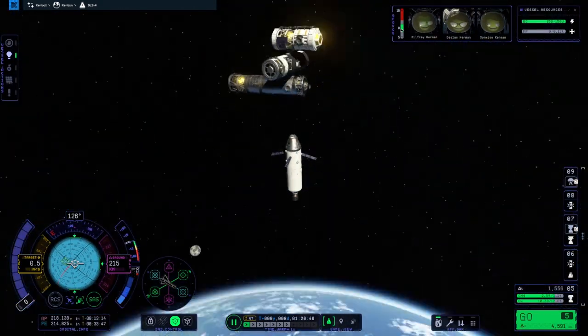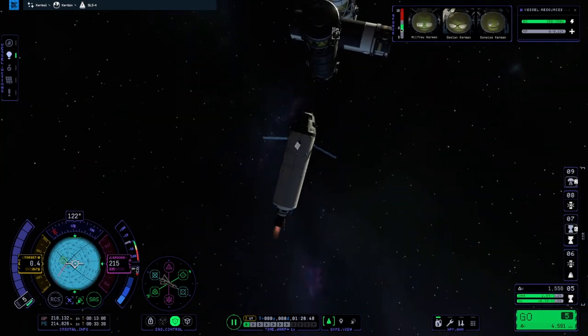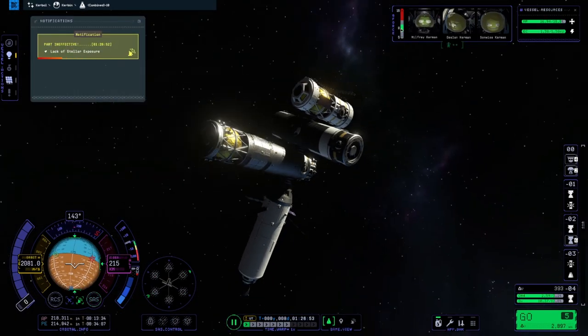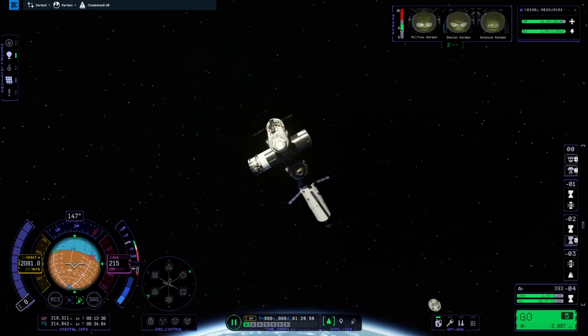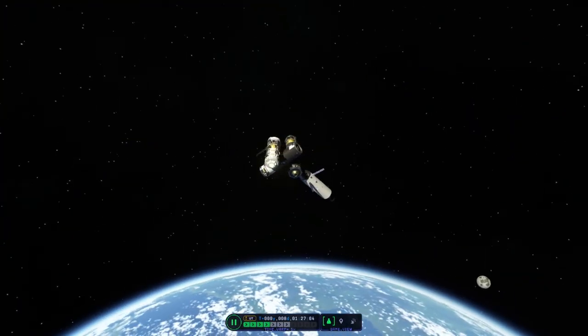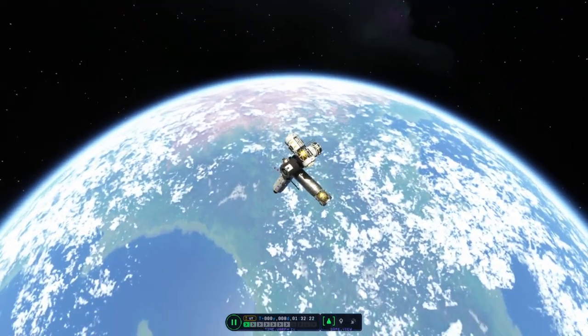We're here — we're at the space station, coming up on our approach, and we're going to dock pretty soon to get the crew on board. We now have four people in service at the Vortex Aerospace space station, owned by the Sweater Dog YouTube channel. Yippee!